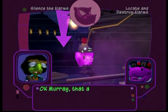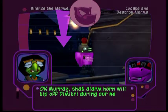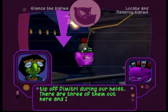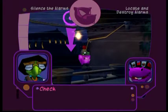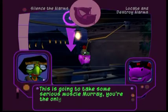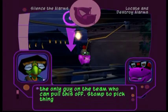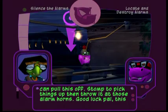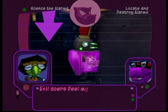We'll take out Dimitri during our heist. There are three of them out here and I need you to take them out — I can't get in that way. This is going to take some serious muscle, Murray. You're the only guy on the team who can pull this off. Stomp to pick things up, then throw it at those alarm horns. Good luck, pal — this could get rough. Evil doers, feel my wrath!